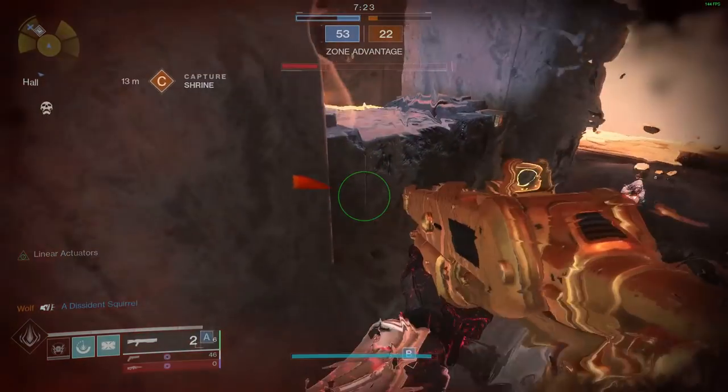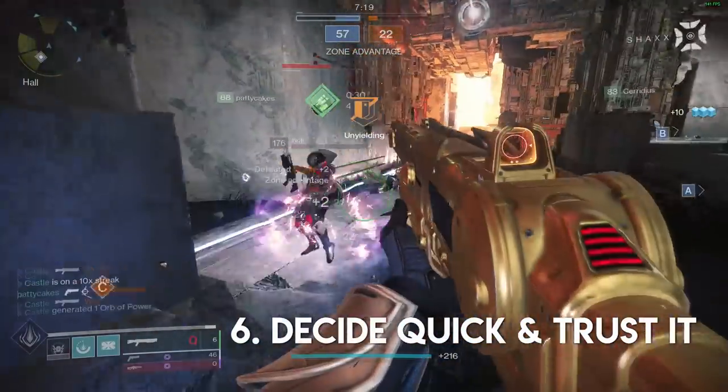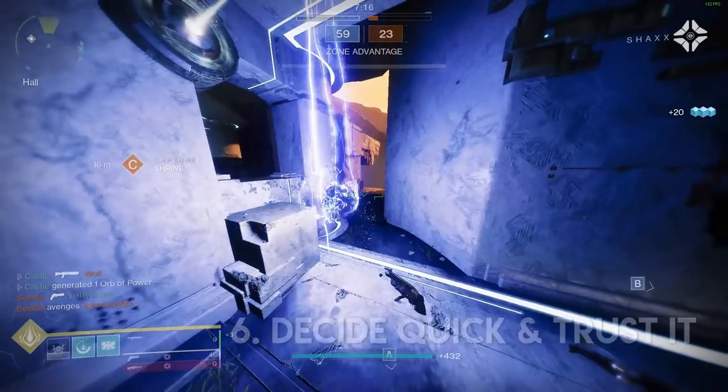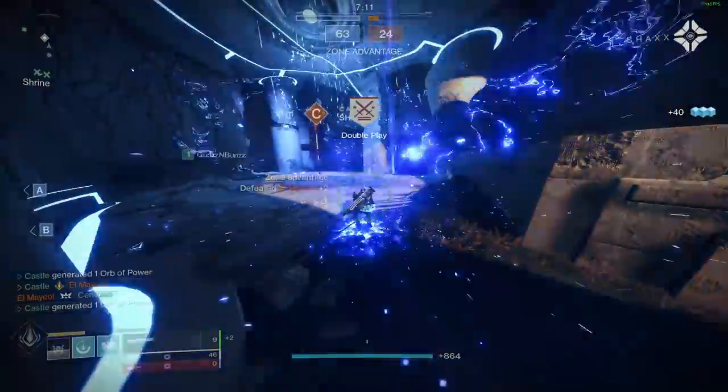Tip number six. Quick decision making is highly underrated in PvP. I constantly see people hesitating to make a decision in fear of making the wrong one. Often a mediocre decision made with confidence is far better than the best decision being made too late. Indecision will cripple your improvement, so you're better off being confident first and then learning after.